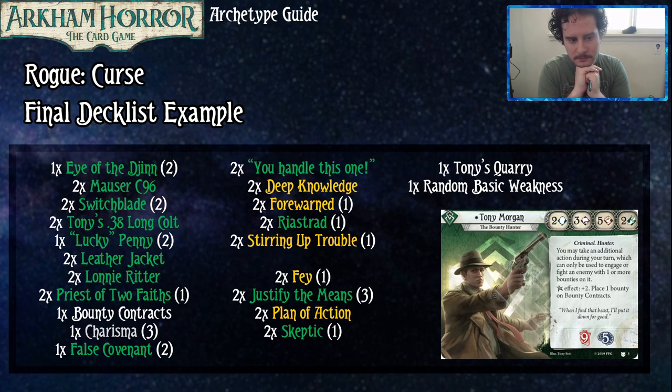We've got Eye of the Djinn and Lucky Penny as our curse payoffs for all the curse tokens we're dumping into the bag. Priest of Two Faiths is going to put some bless tokens in to help mitigate our big slew of curse tokens, as well as give us some curse tokens potentially. Our other permanent is the False Covenant, which exists to help mitigate all the curse tokens we're putting in.